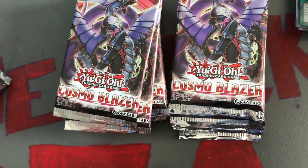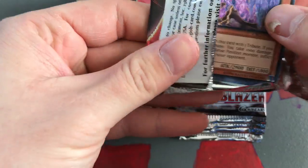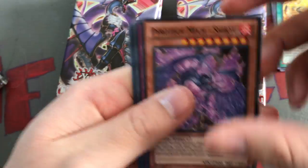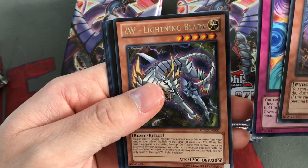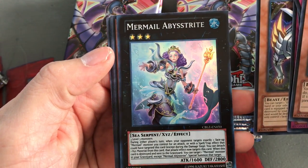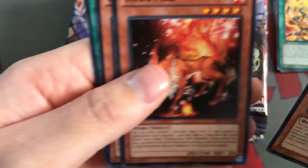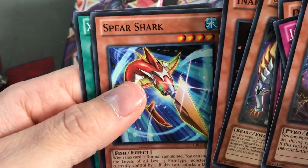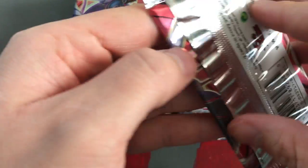Of course, these packs were from before every pack contained a holo. So because this isn't technically a booster box - although it does have as many packs - if we can get any good mermel cards I'll be happy. We have a ZW Lightning Blade and there's a Mermail Abyss Strike - awesome, sweet. So as long as we can pull some of those good mermails I'll be completely happy with this.